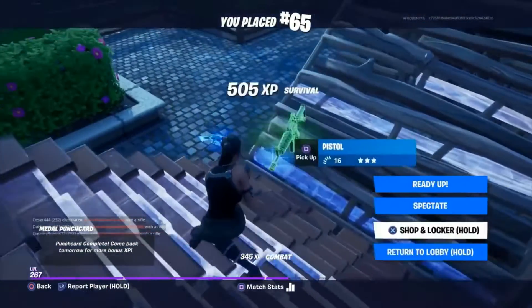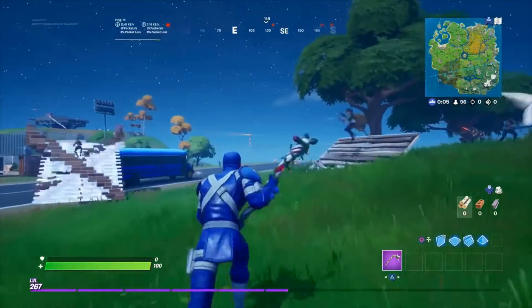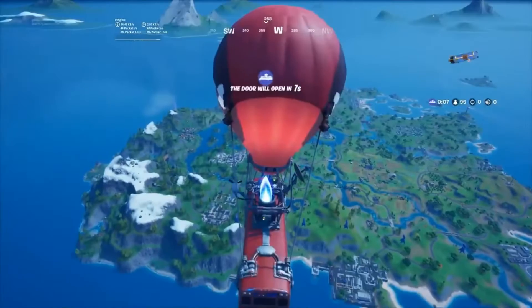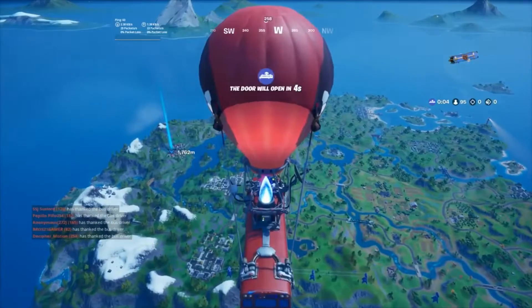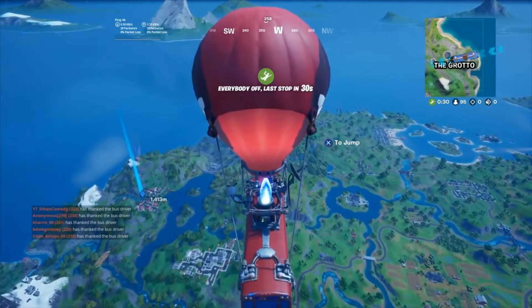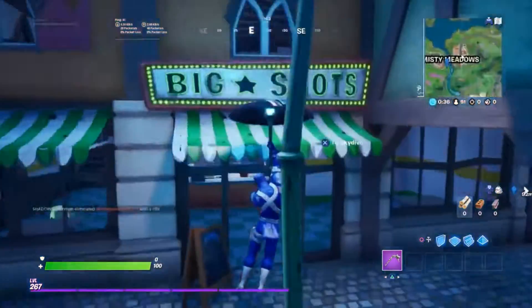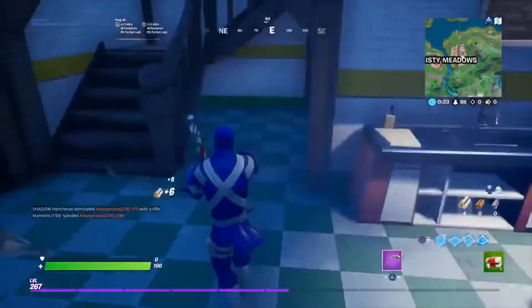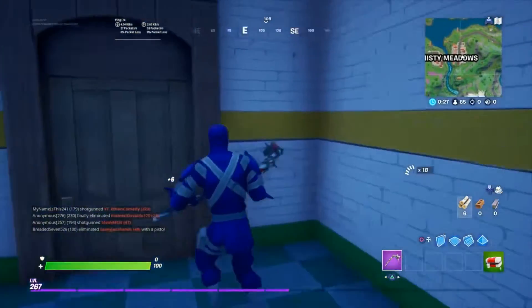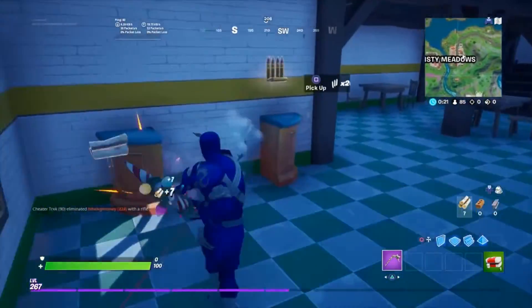Alright boys, I'm back with round two. I got the Hybrid skin — and I believe this skin is purple, so let me quickly double check while I'm gliding. Dropping Misty again. Can't use that. Okay, so it's legendary. Thought it was purple — kinda unlucky that it's legendary, but it's whatever. I will get through it and win the round.